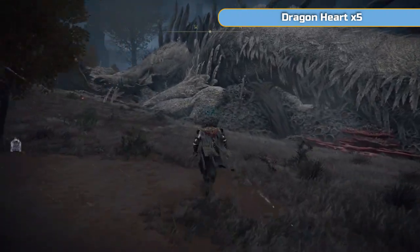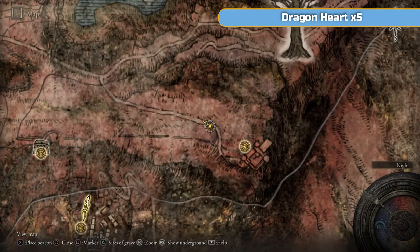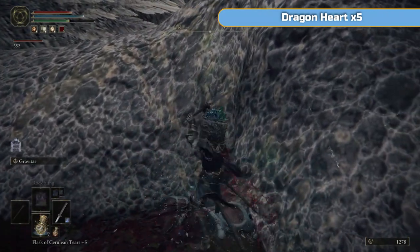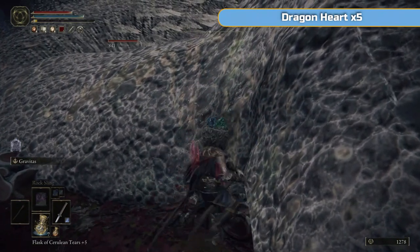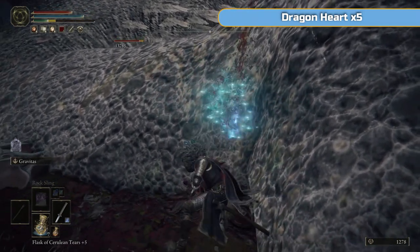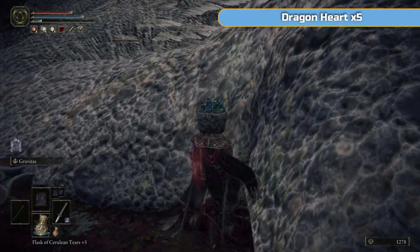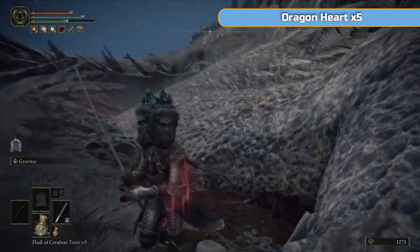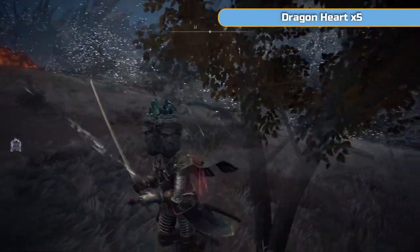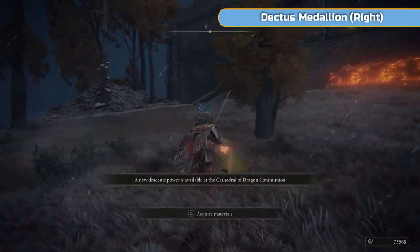I've done this three times. What we're going to do is go into the crook of his leg and just keep hitting him. This is Greyoll the dragon — he's going to give us five dragon hearts, loads of runes, and the ability to buy his incantation from the cathedral. The weapon we have has a bleed effect — watch the health, and a huge chunk of health just gone. Just keep attacking — it takes about five to ten minutes. You'll get five dragon hearts and Draconic Power becomes available. We'll purchase that from the cathedral later.